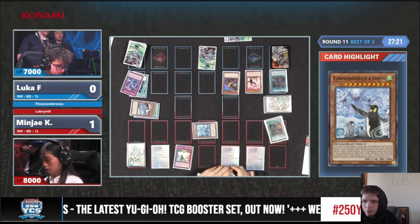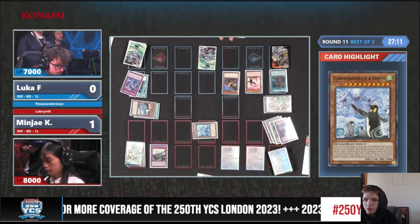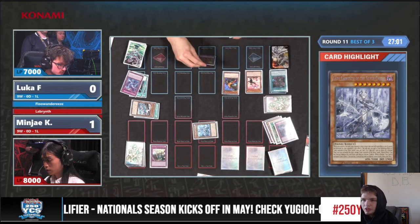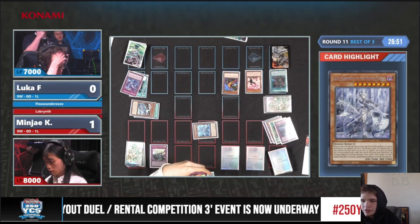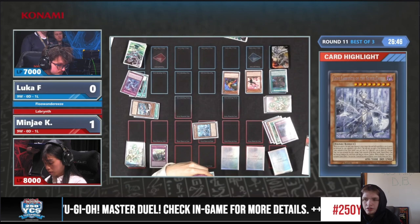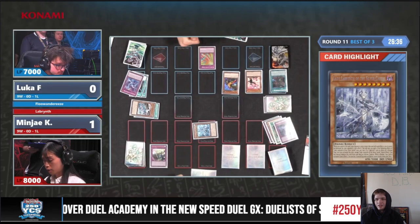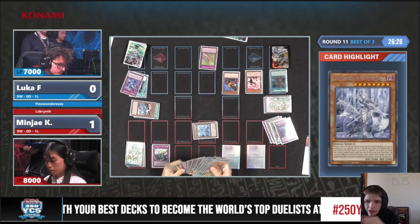This build doesn't play as many traps as a normal build though. Welcome Labyrinth, go to summon. They need to summon in defense to dodge Imperm, and bring out Lady Labyrinth. Afterwards they're going to try to activate Big Welcome Labyrinth. That does turn off the one in the graveyard, so it's not gonna be a bounce. Activate Big Welcome, no response. Then activate Lady Effect — set. Chain Harpy's Feather Storm to shut that down and shut down future monster effects this turn.